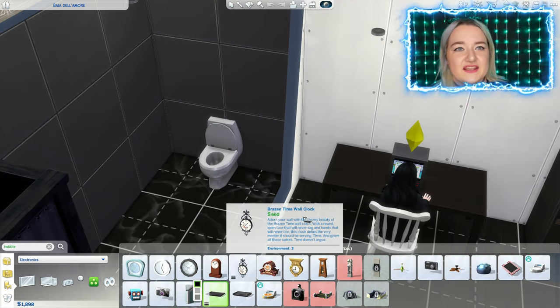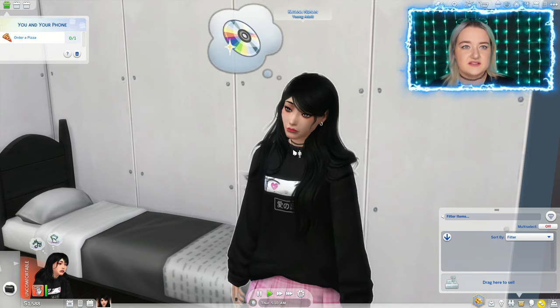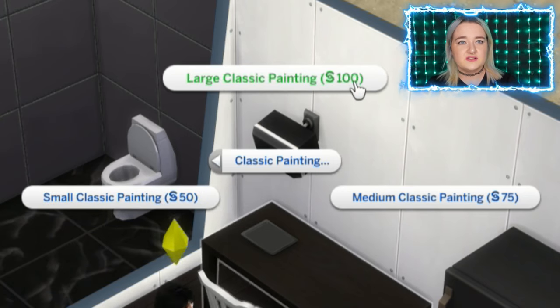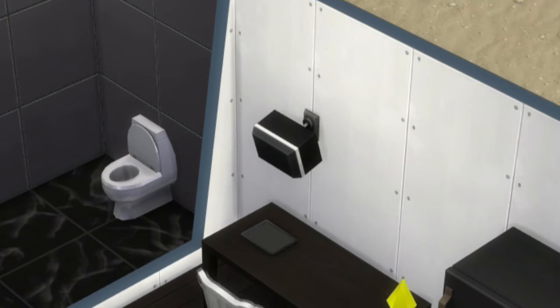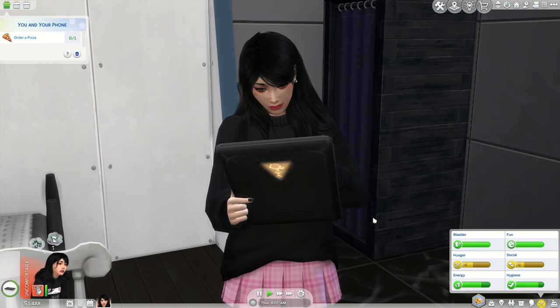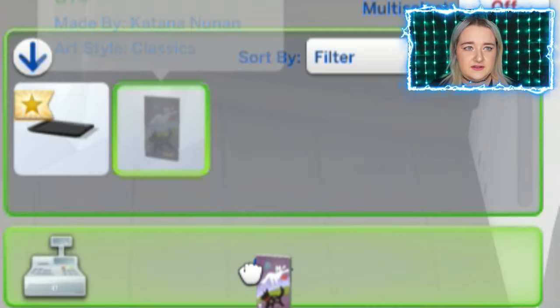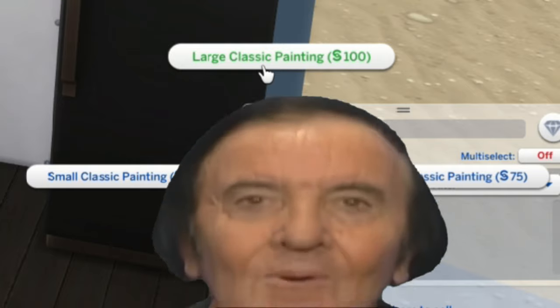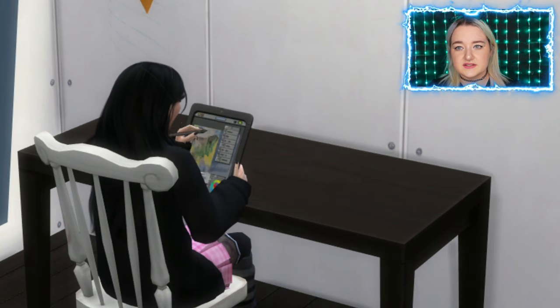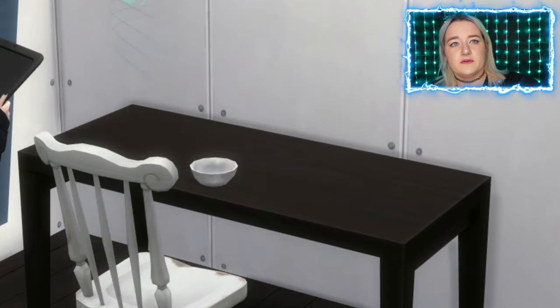She feels sad, so we're gonna give her a speaker to listen to some nice music. Next thing — a tablet so she can do some painting. It costs 100 simoleons to do a painting and you only earn 70. Wow.